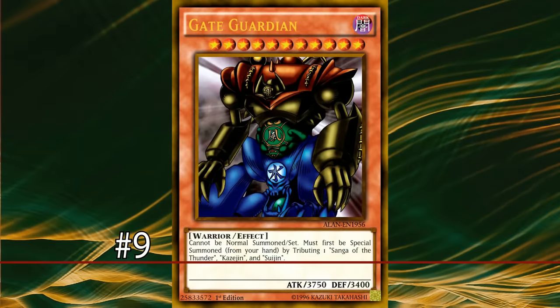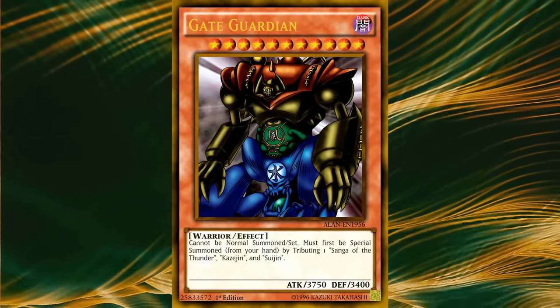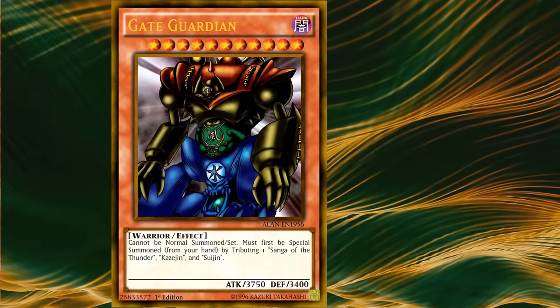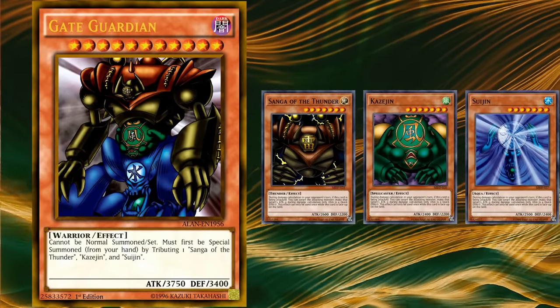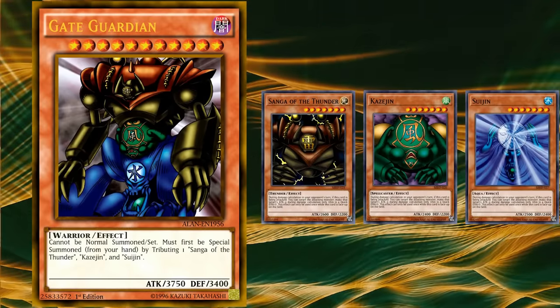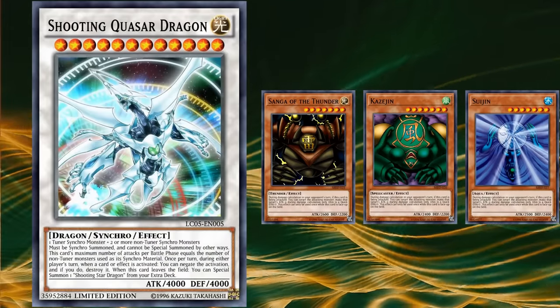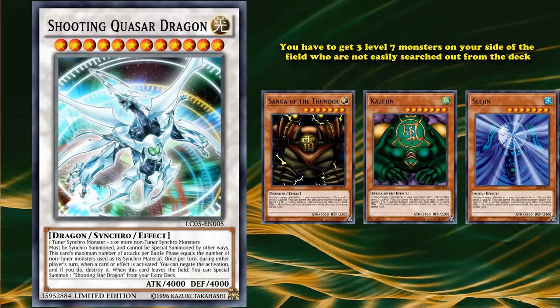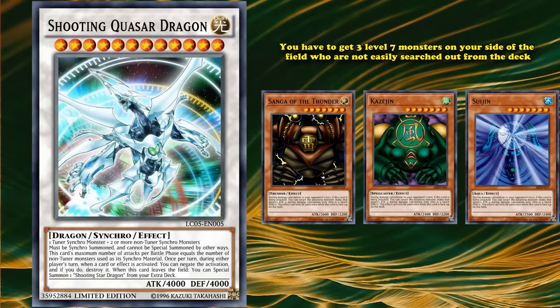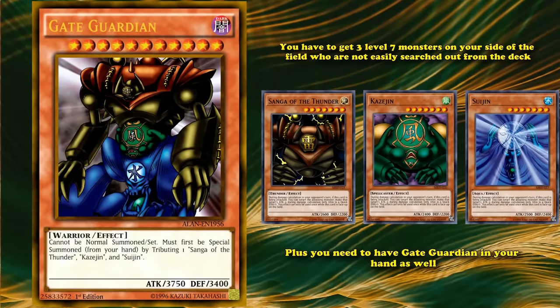Gate Guardian is a level 11 vanilla monster basically, whose only effect details the conditions for its summon: you need to tribute three specific level 7 monsters on your side of the field in order to special summon it from your hand. What makes it harder to bring out than something like Shooting Quasar Dragon is that you need three level 7 monsters on your side of the field who are not easily searched out from the deck, plus you need to have Gate Guardian in your hand as well.